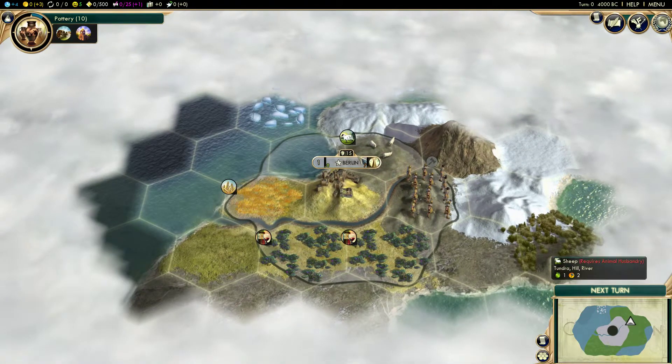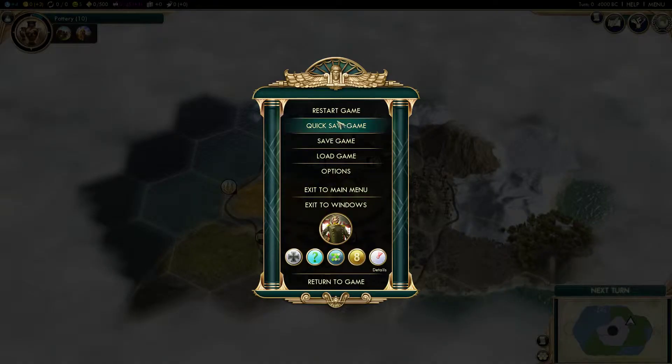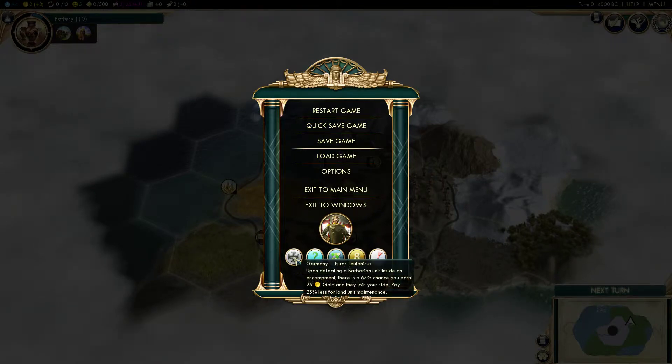Let's get into the abilities. Germany has a chance to convert barbarians by killing them. It only works if you clear out a camp and it's a small bonus. The chance of it happening is pretty high, but unless you have a lot of barb spawns, it usually doesn't amount to a particular lot.